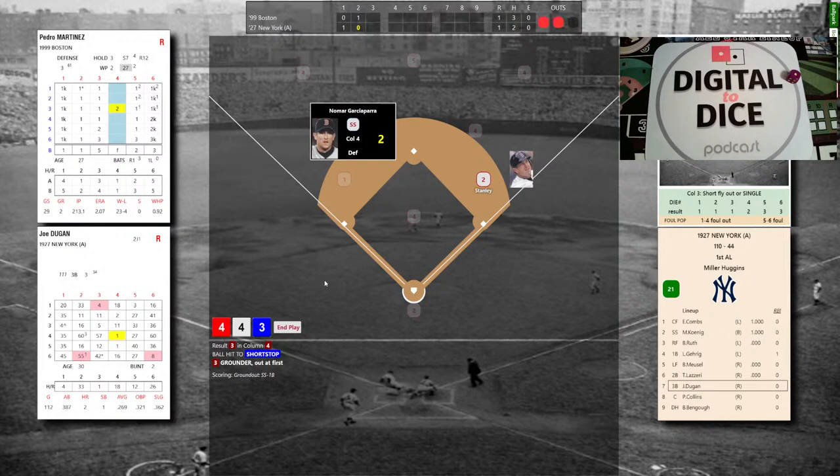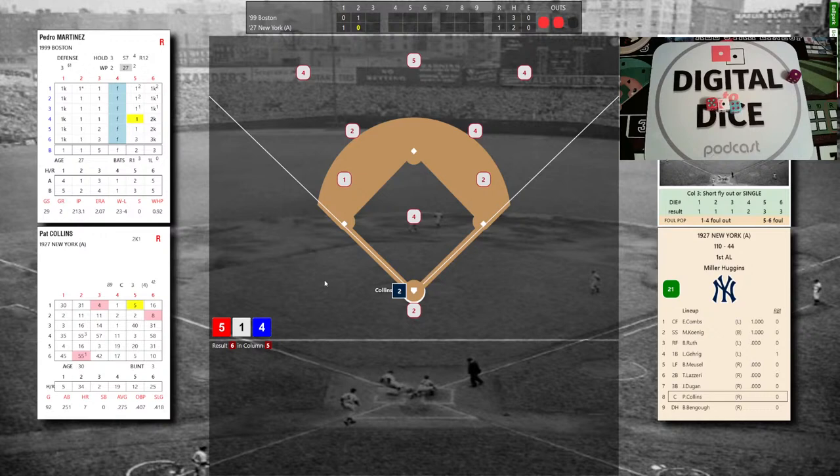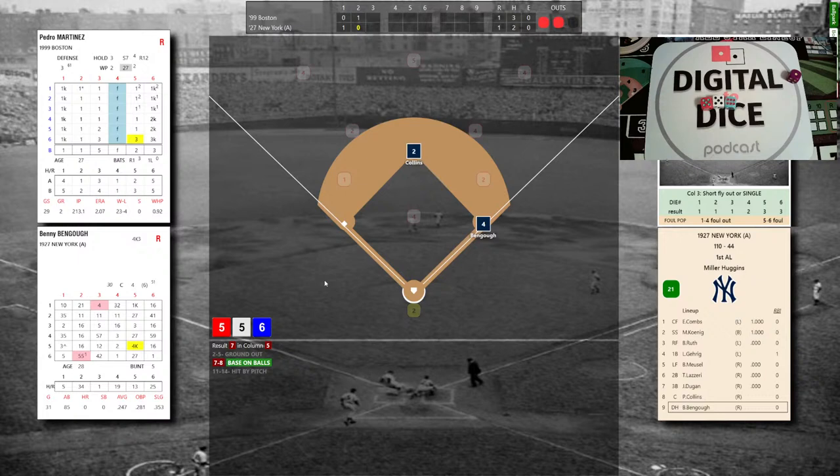Two outs, bases empty for number 8 batter Pat Collins — .275, 7 homers. Martinez pitches: pitcher control 5-1-4. Pedro walks him; Varitek didn't like the call, neither did Pedro. Inning stays alive. We go to the number 9 batter, designated hitter Benny Bengough — .247, no homers, only 85 at-bats in 31 games. Pitcher control 5-5-6 — and he walks him too. Back-to-back walks; Pedro can't locate his breaking pitch.